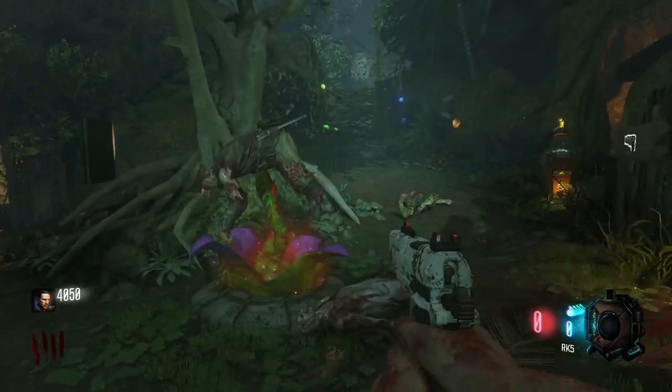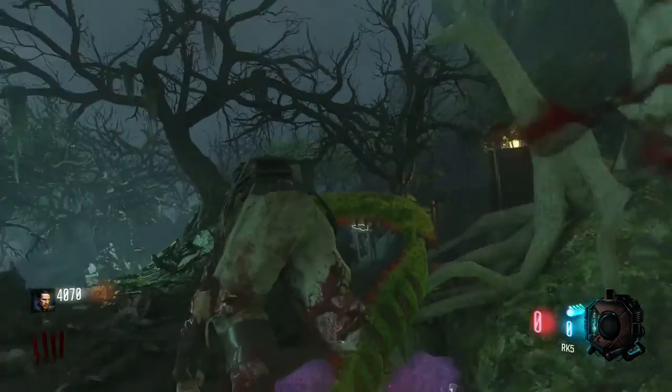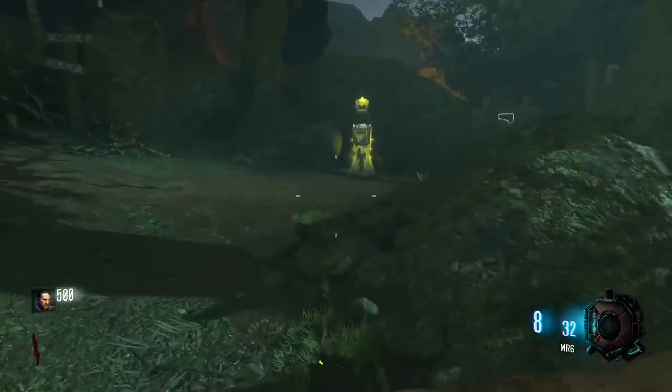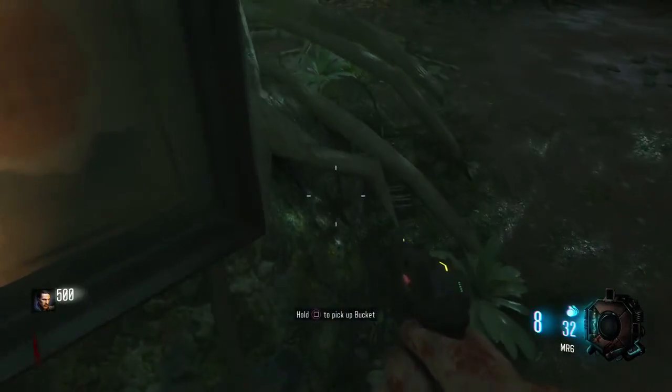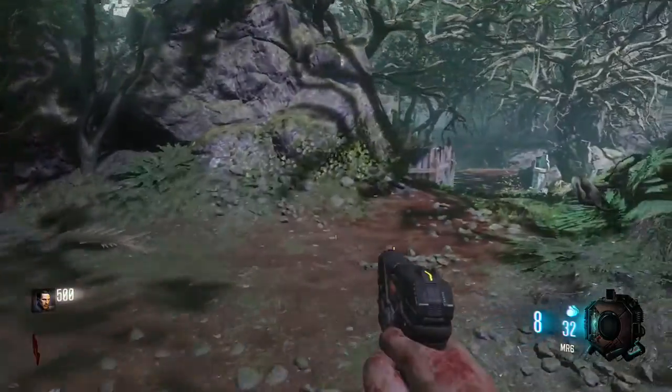Hey, what's up guys, Zeus here. In this video I'm gonna be showing you how you can get a plant eating zombies. What you have to do is in the very first room just pick up the bucket, and once you have done that just start killing zombies.